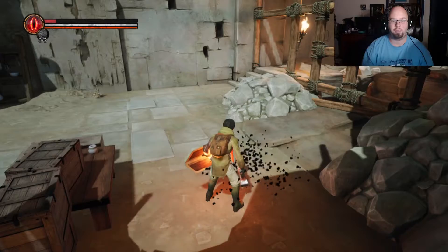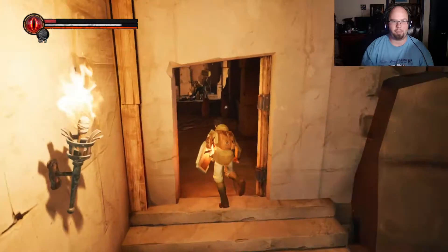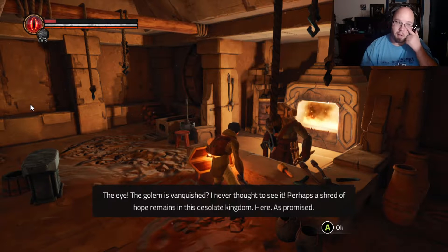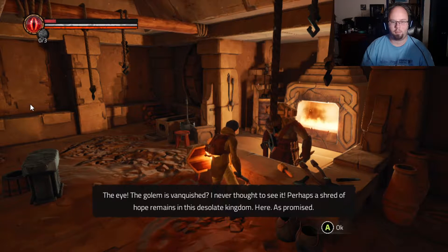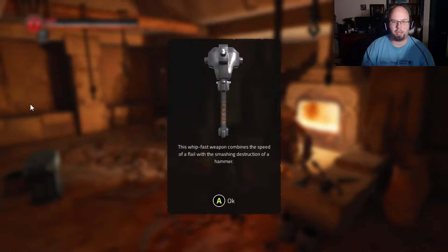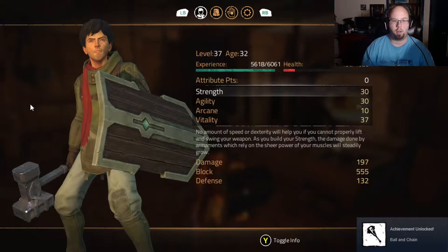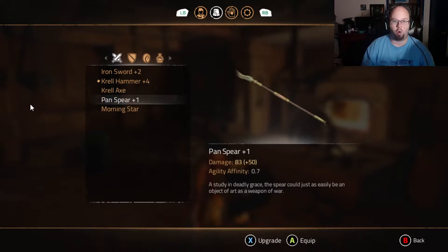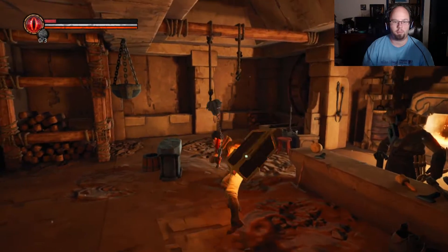I'm trying to level up so I can get some health, but that might not happen. Hey friend, I have your weapon — your golem eye. The golem is vanquished. I never thought to see it. Perhaps a shred of hope remains in this desolate kingdom. Here, as promised — I believe it's a club or a spiked club. It's fast, the whipping combined speed of a flail and the smashing destruction of a hammer. Oh, so it's agility and strength. The Morning Star — 70, 71!